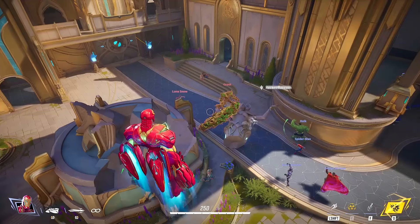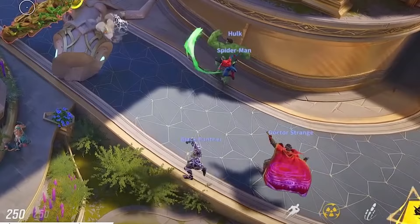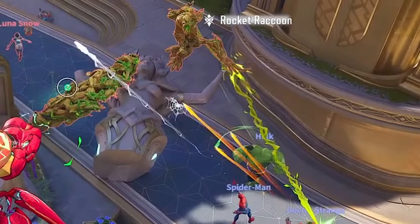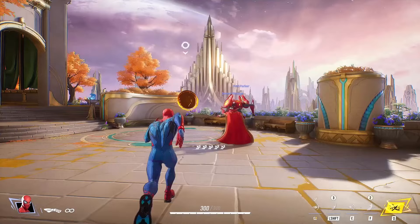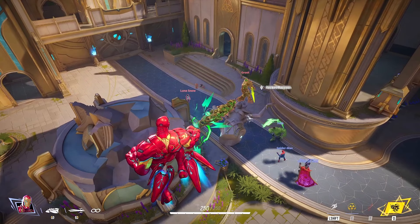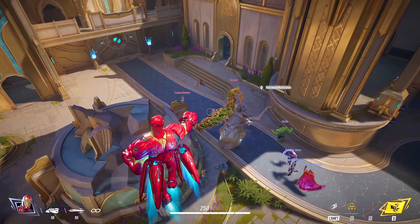Black Panther is just punching the air down there — not super helpful at all. Groot launches a root at people, and it looks like he's either jumping over that barricade or the root is actually swinging him towards them, kind of like a Penny Parker ability. Black Panther down there is just swinging in the air and not doing anything — maybe his claws can deflect projectiles, so he's just hoping someone shoots at him.